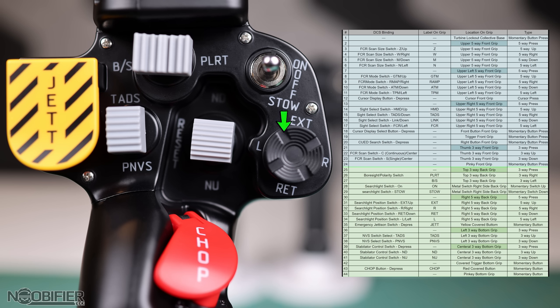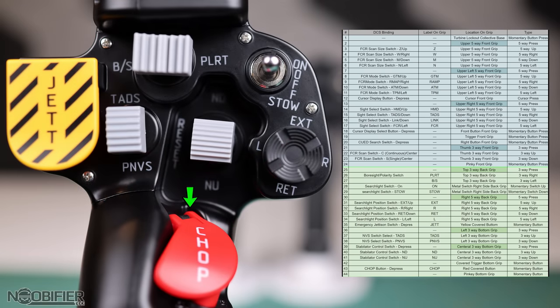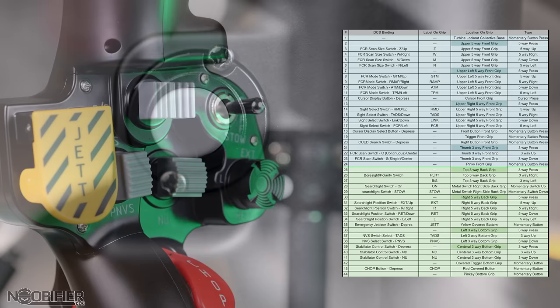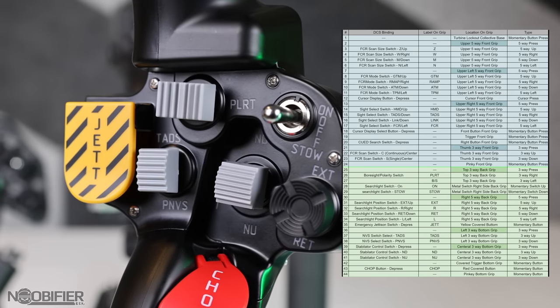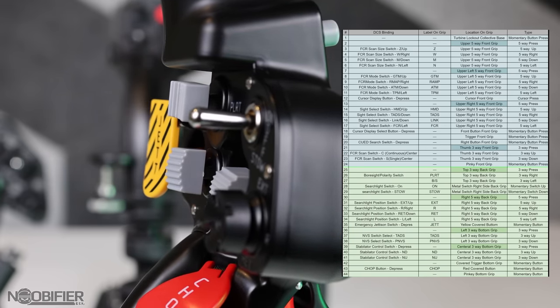Twenty-eight and twenty-nine are the two-way neutral off switch for the searchlight. Thirty through thirty-four are the searchlight five-way. Thirty-five is the yellow covered jettison button. Thirty-six through thirty-eight is the NVS three-way. Thirty-nine through forty-one is the stabilator three-way. Forty-two is the covered trigger on the bottom grip. Forty-three is the red covered chop button. Forty-four is the pinky button and the last binding on the flight control grip. In the description you'll find a link to a Google Sheet with a complete breakdown of the bindings.